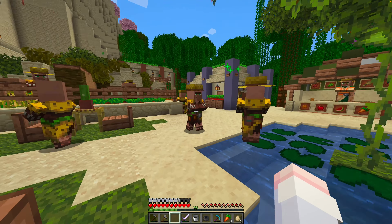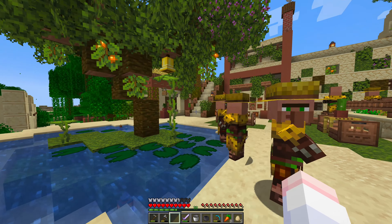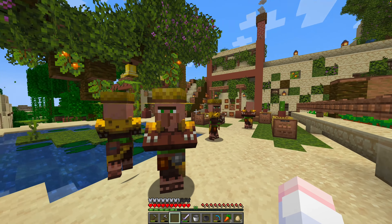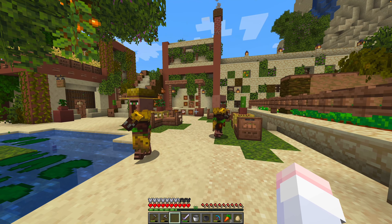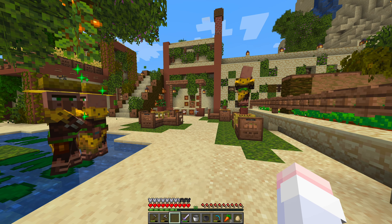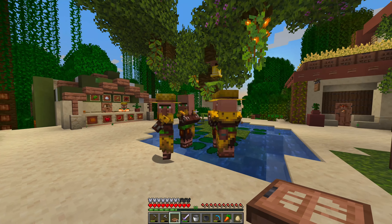Look at them all hanging out in my town square - they look so happy! I want them to breed like crazy so we can have this whole place just full of villagers. We are running out of beds so I'll have to find some sheep soon. I also put some lily pads down for them so they don't drown, because I hung the bell over some water for some reason.